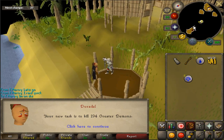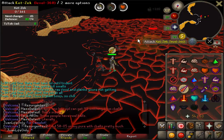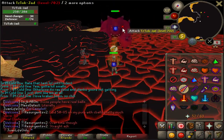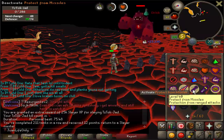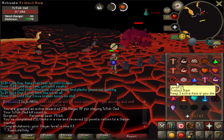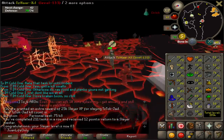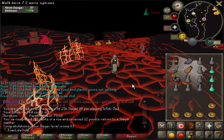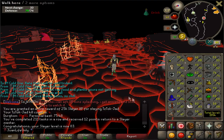Greater demon task — perfect. Wrapping up the Jad task now. Where the orange 360 spawns is where Jad spawns — this is only for Old School RuneScape. Just got 83 slayer right after slaying Jad, and that is so sick.